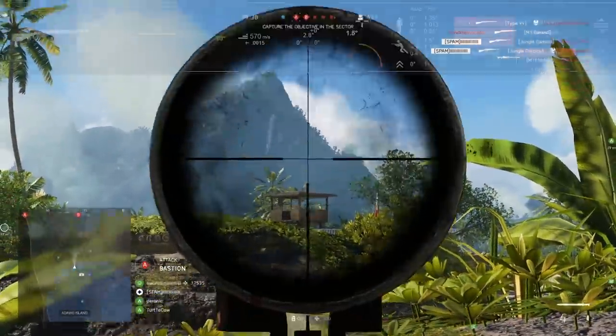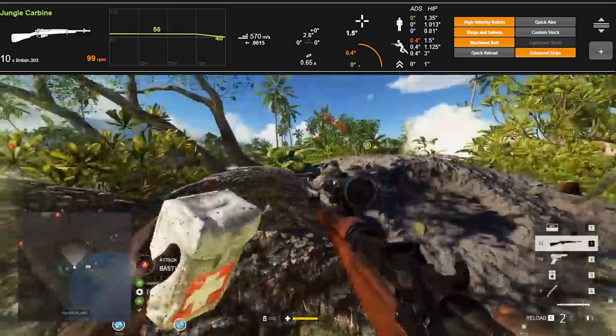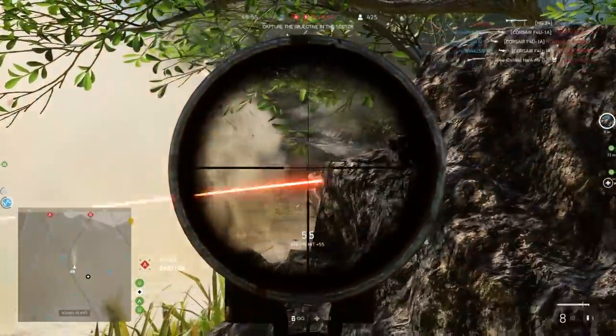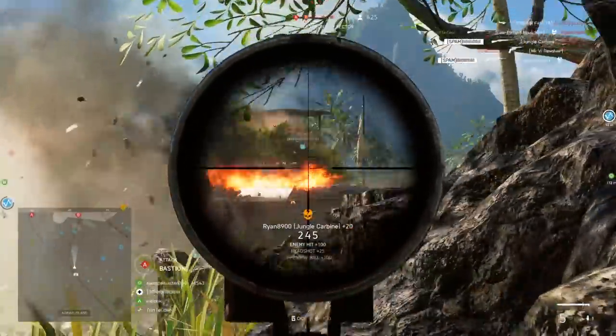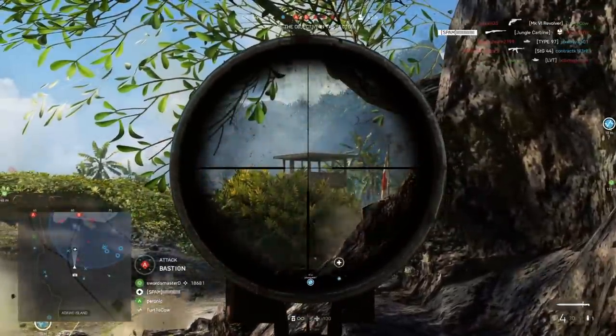The muzzle velocity on the Jungle Carbine is 570 meters per second, significantly faster than its competitors — the Delisle Commando, which only shoots at 400 meters per second (though it does have that suppressed shot), and then the Tromboncino, which shoots at 500 meters per second. This puts the Jungle Carbine right up there with a lot of the bolt-action muzzle velocities already available in the game, so it should feel right at home.